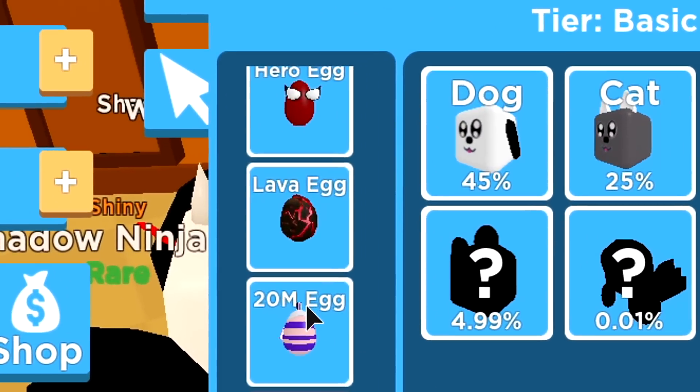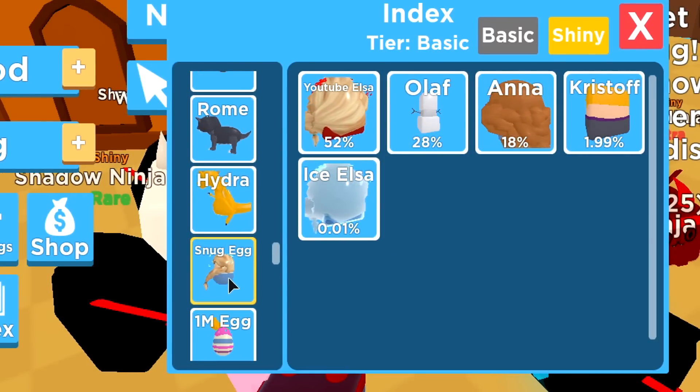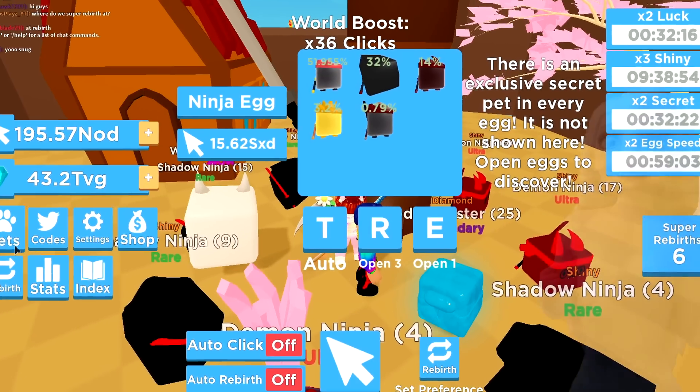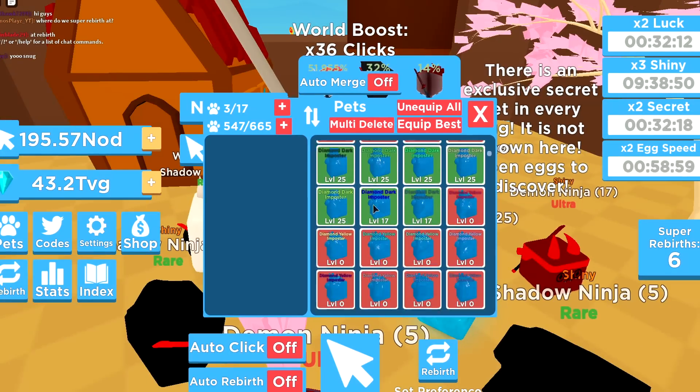The new egg — I think it's called the Ninja Egg, and it probably should be called the Ninja Egg. That's still the best egg in the game, just saying. Elemental Secret Ninja Egg. We really need to try and get everything we can here. We're gonna open up our pet inventory and lock a couple — wait, we don't need to lock any pets here, actually.